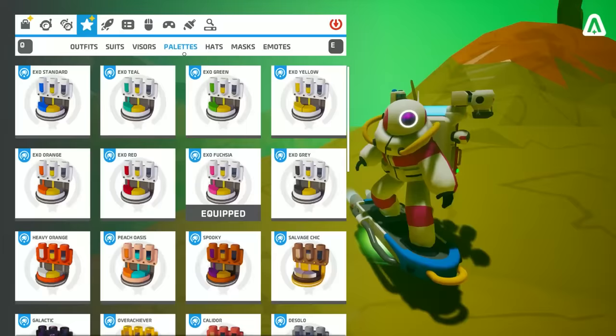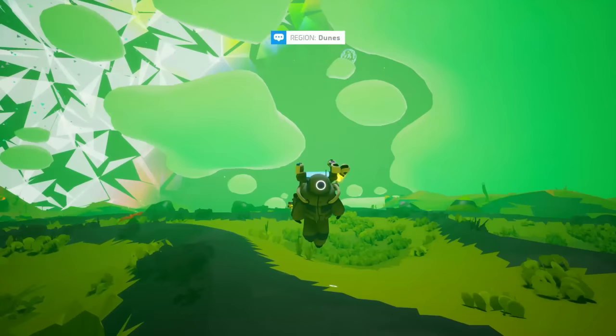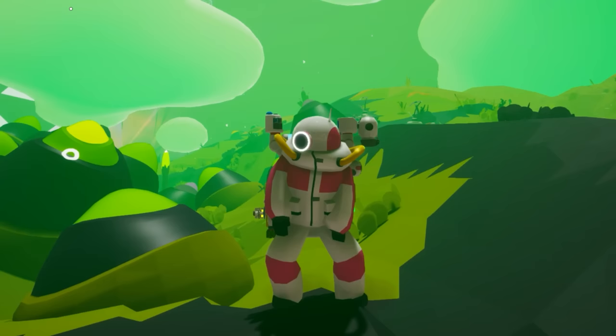The tundra suit — perfect for cold weather. This suit is a must for players who have their base on Galatia. It also features a handy LED ring light for your TikToks, so it is the best for dancing on social media. This guy is just vibing.